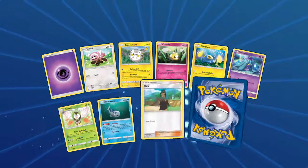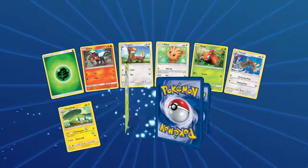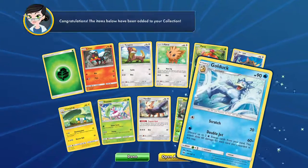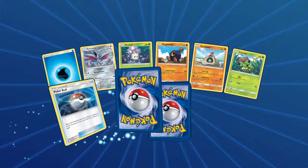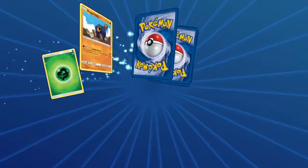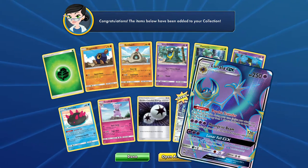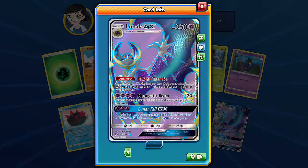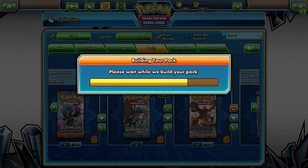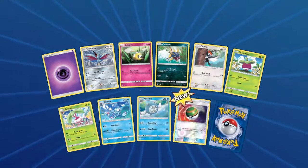Have we gotten an Ultra Rare pull? Gumshoos and Team Skull Grunt. I'm just bad at opening packs online apparently. We're supposed to open like 100 in order to get stuff — some people get back-to-back-to-back GXs and I can't even pull one. We're going to end on a high note, I think. There we go — a Lunala GX. We have one of those, but at least it's the full art, not the gold card. That's 20 packs.